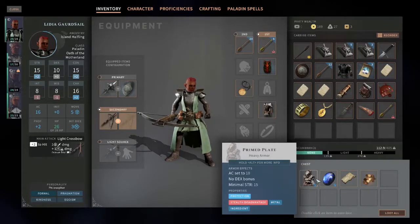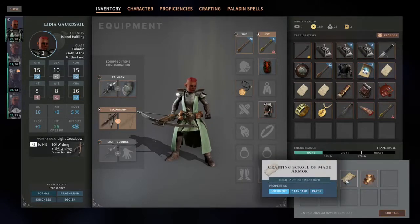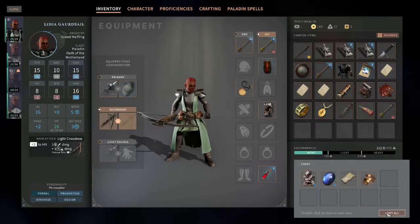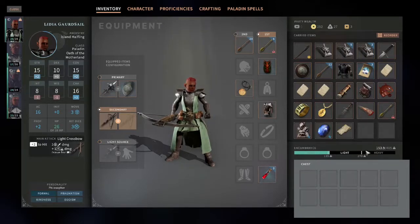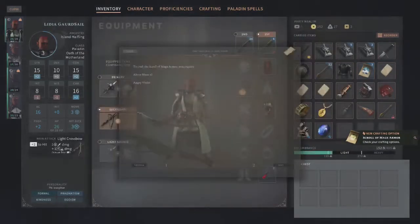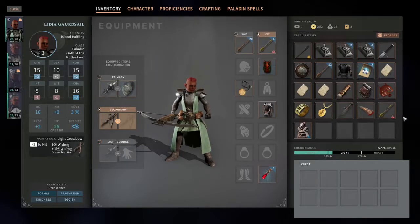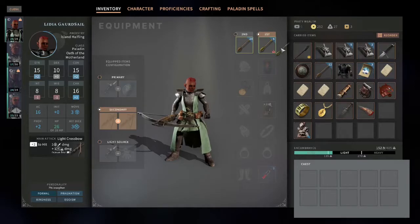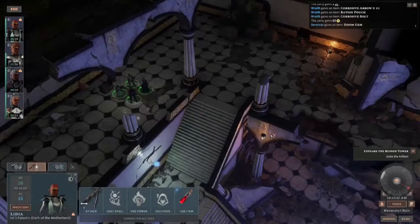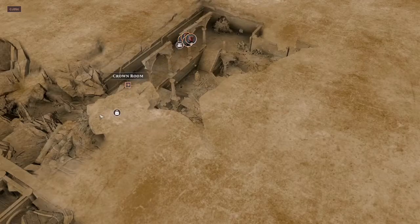Oh, Prime Plate — that's going to come in handy. Doom Gem — that's also going to come in handy. Crafting scroll of Mage Armor — can we read this now? Yes, we got the Mage Armor scroll. You can hold on to the gem. This is all good stuff, wonderful stuff. Let's check the map — Locked Door, Crown Room. Let's go.